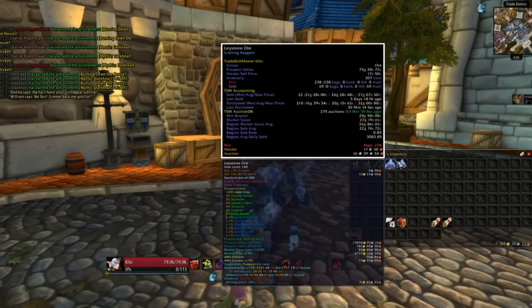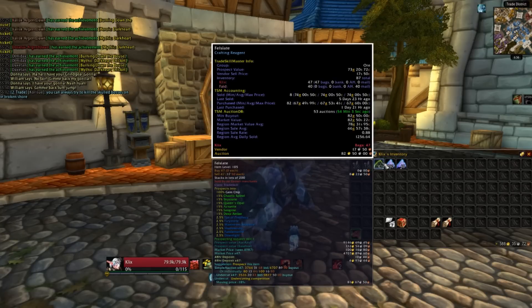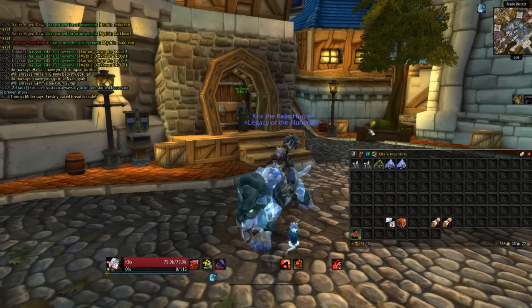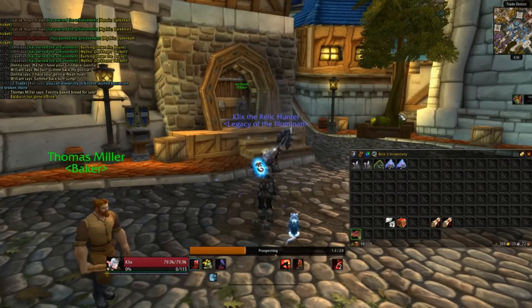Now when we're prospecting Leystone, we have a very small chance to get the green and blue quality gems. According to Auctioneer, we have a 4% chance to get a green quality gem, and about a 1% chance to get a blue quality gem. Fel Slate is higher — we've got a 15% chance to get a green quality gem and a 2.5% chance to get a blue quality gem. The bottom line is Fel Slate is more likely to give us gems. Unlike in previous expansions, we don't just get gems every single prospect — we can get junk over and over again. Gems are actually fairly rare. So let's prospect some Leystone and see what we get.